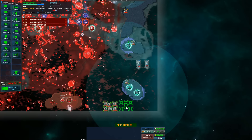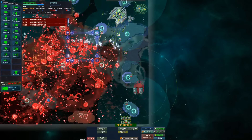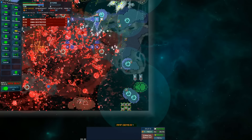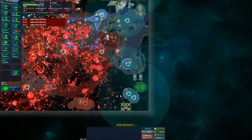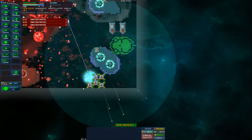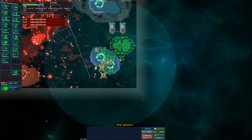Come down here and help. Why don't you come down here — I'll have you help with this, then help with that, and maybe we can contain this crap somehow. Or we can just get blown up — it'll be fine, don't worry about it.